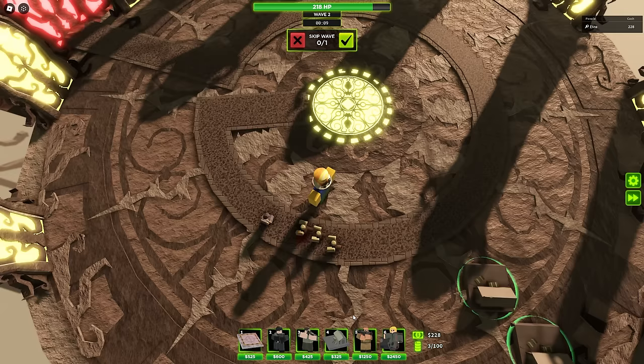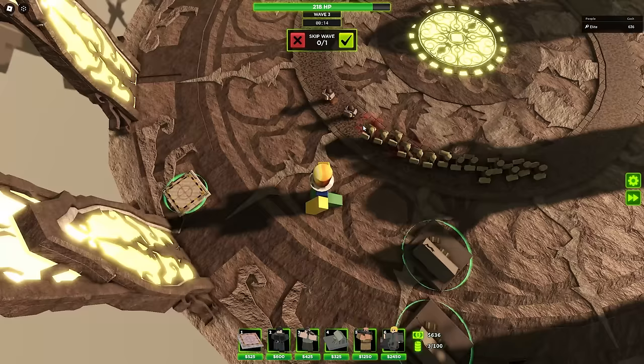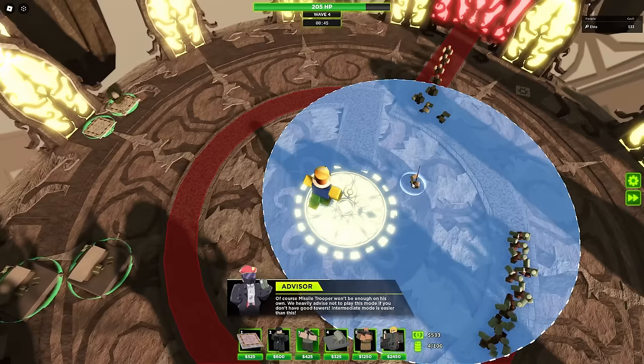For the price of $325, this tower does some fantastic work. By the way, the range isn't exactly accurate - the scout can shoot farther than what you see, so you're actually getting an even better tower than you think. I'm playing solo right now. In a squad, you can place down 16 barracks - four barracks per player in total.